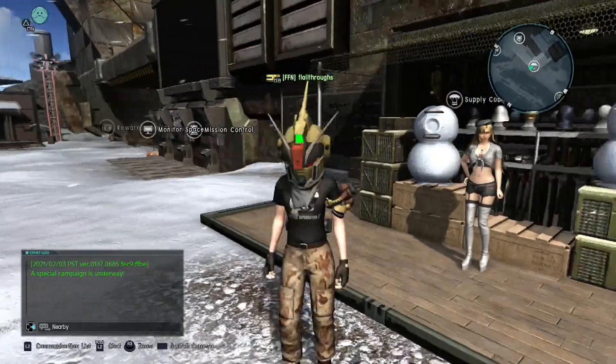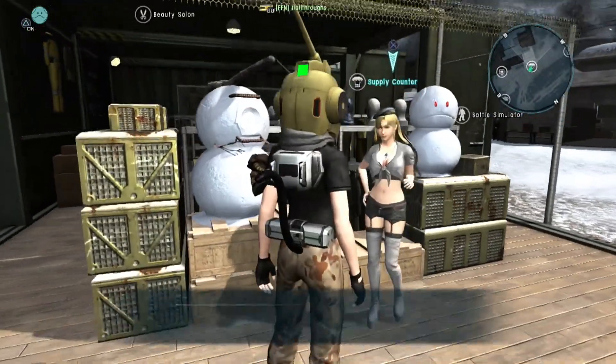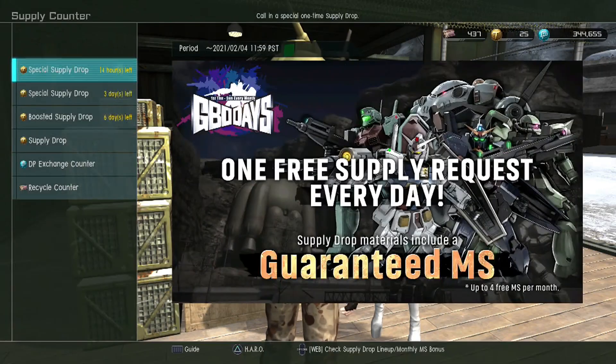The base camp is probably empty because of that glitch that they're sending out apology tokens for. Right now you can only see your own pilot in the base camp, but they're working on fixing that.